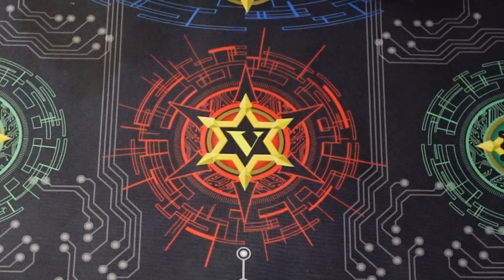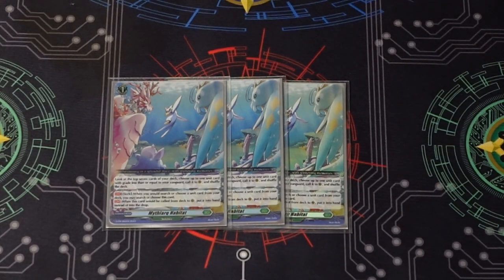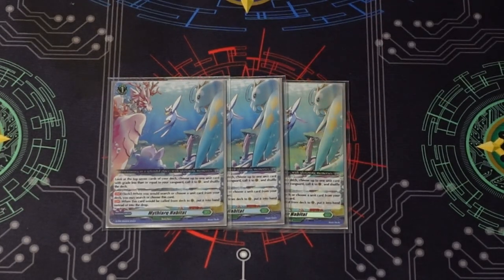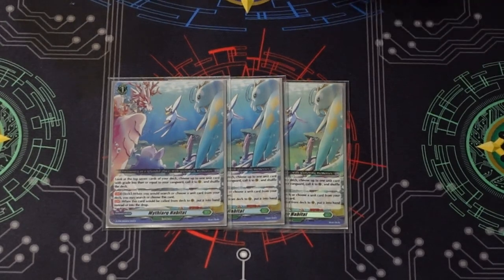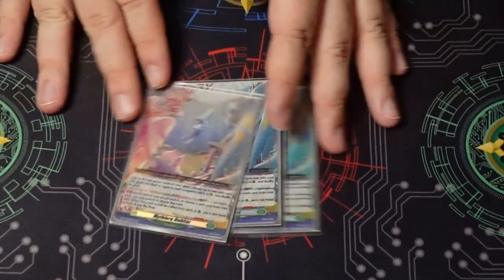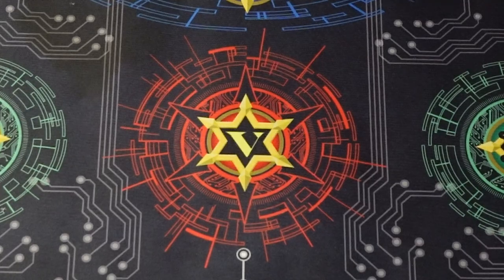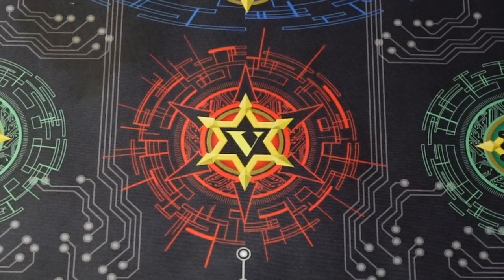To help find our pieces, we're running three copies of Mythiark Habitat. We all know this card — for free, look at the top seven cards of your deck, call a unit to rear guard or put another copy of Mythiark into your hand. It has to be equal to or lower grade than your vanguard, but otherwise call whatever you want. A great combo is Mythiark into Flora, then immediately use Flora's skill to check another top five. Space is tight so three is a good number, and you can recycle these with the Donation card.